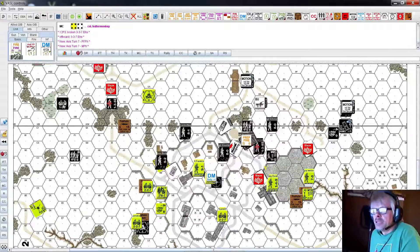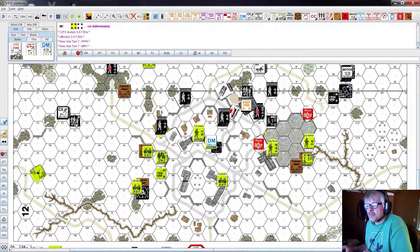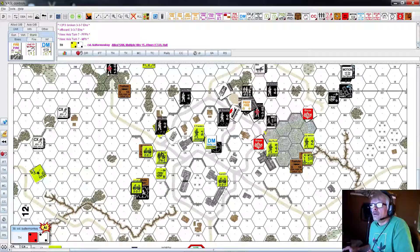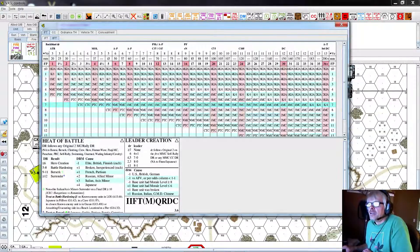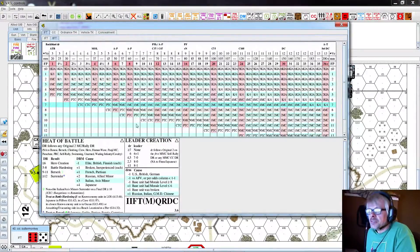Movement phase. These guys use exhaustion and they run - one, two, three, four. No one shoots at them. These other guys go one, two, three, four, five, six - exhaustion. They're shot at by this mortar. It got its rate of fire. We roll on the 60 mil table and I rolled an 11 - lucky for the Germans, they whiffed. But they get another shot.